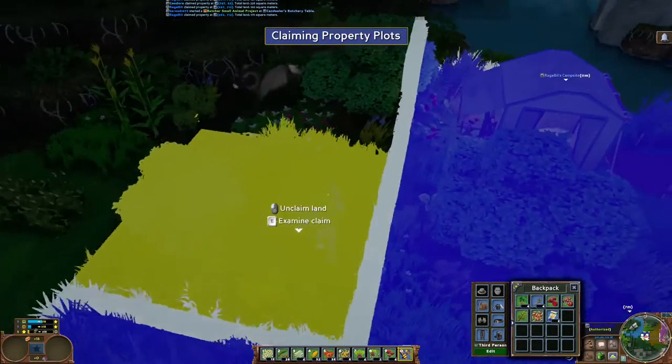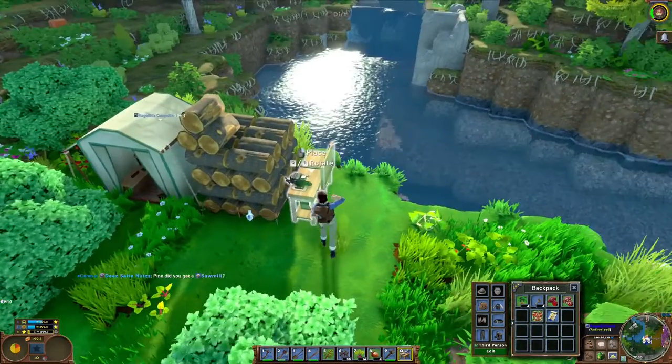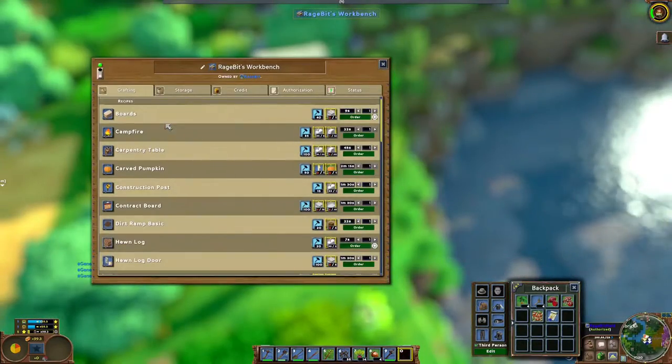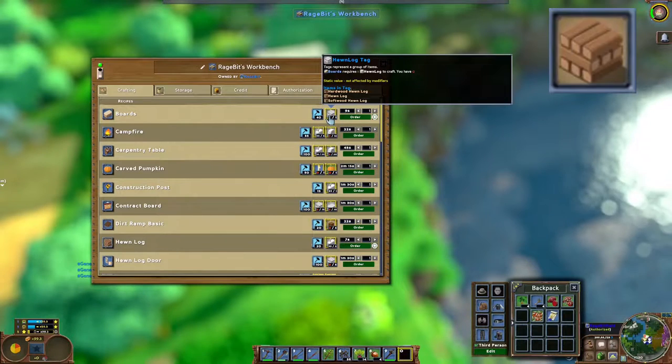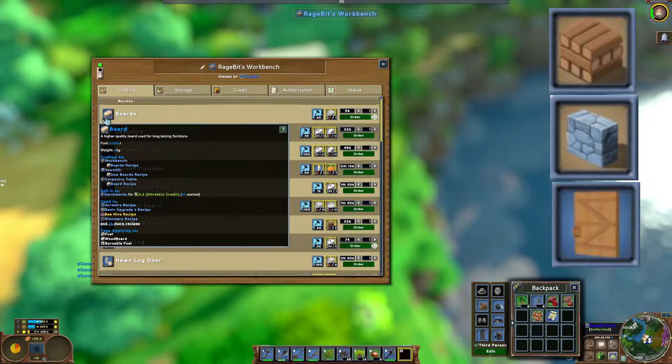Step 1: Find a flat spot and claim your land. Step 2: Using a workbench, queue up all of the required materials to build your house. For this build you will need 94 hern logs, 36 mortared stone, and 1 hern door.